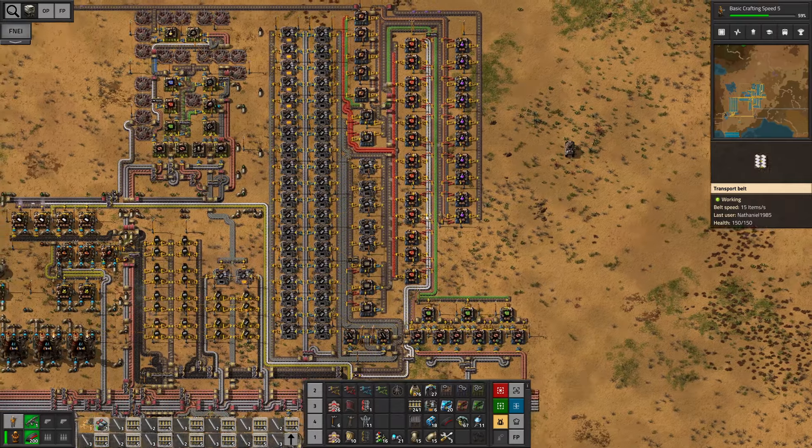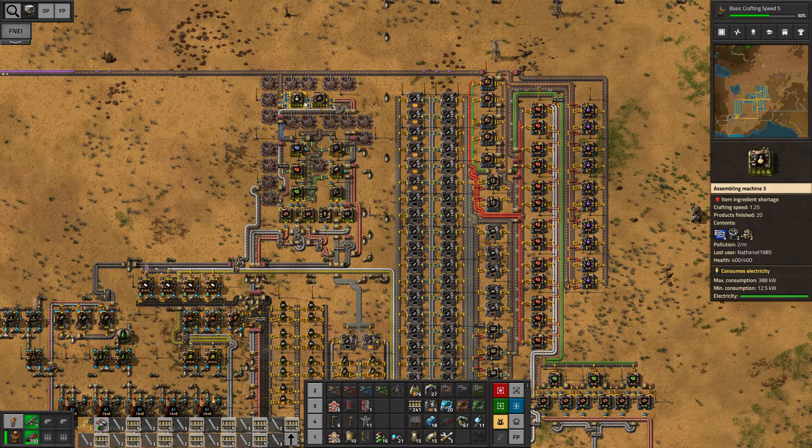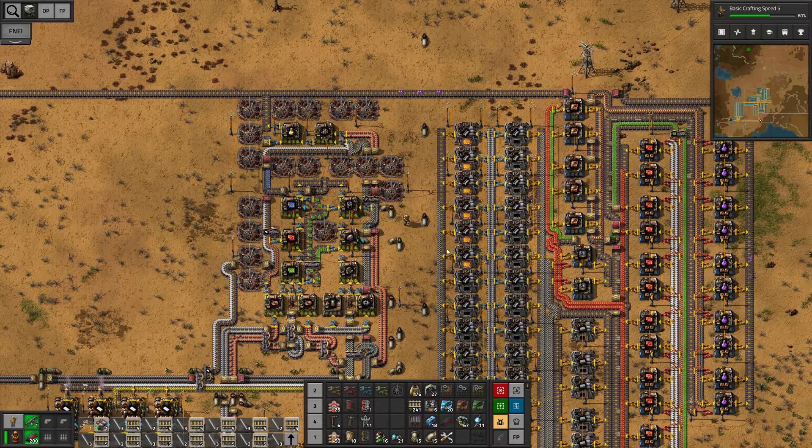Hello everyone, my name is Nathan and today it's time for another episode of our Factorio playthrough. In the previous episode we built the contraption for the yellow science pack. I did make a mistake though — we actually need more machines, but I'm going to fix that later because our biggest issue right now is the lack of stone.